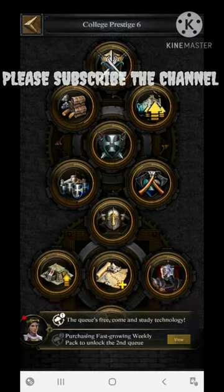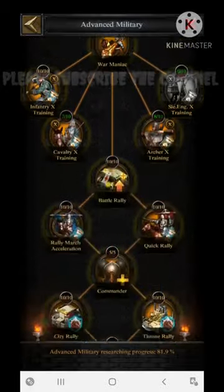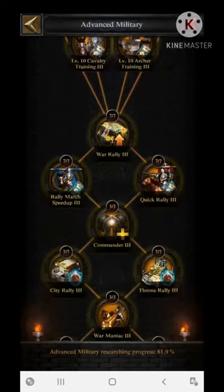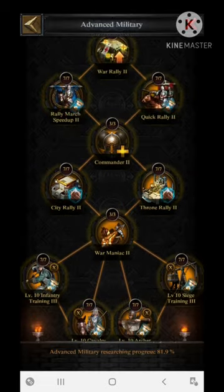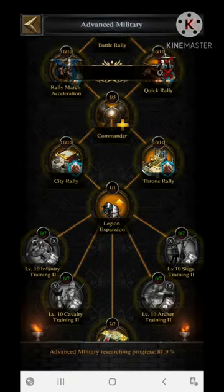The next section is the Advanced Military section. There are different sub-sections: Commander 1, Commander 2, and Commander 3. After completing this one fully, you are going to increase your particular march size by 20,000 from this section.